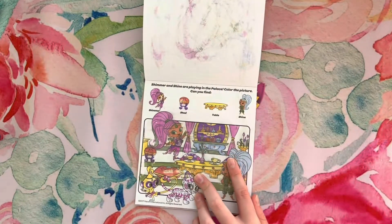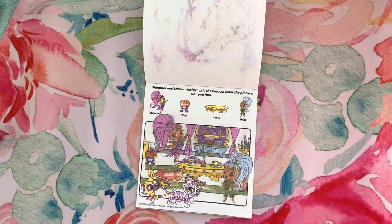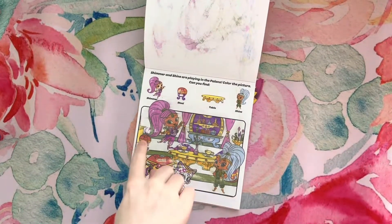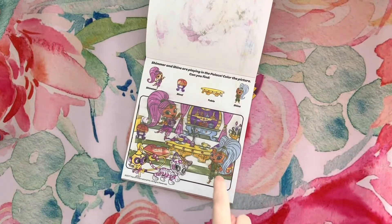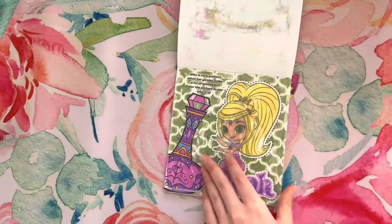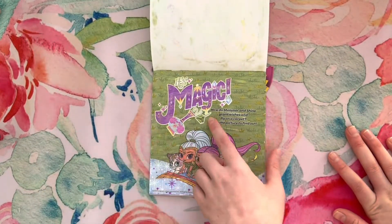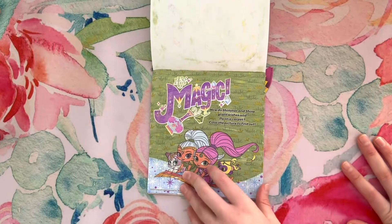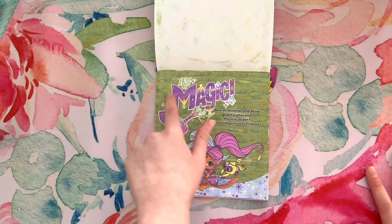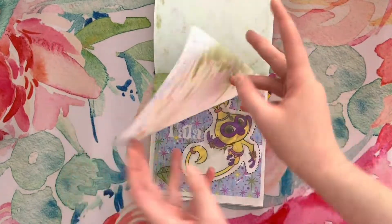Shimmer and Shine are playing in the palace. Can you find Shimmer? Where's Shimmer? Where's the stool? Table? Shine. And then: how do Shimmer and Shine grant wishes in Fly on a Carpet? Color a picture to find out. It's magic! Because that's a completely reasonable explanation.